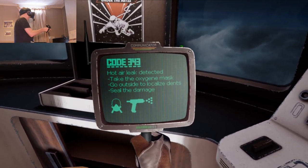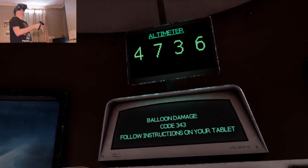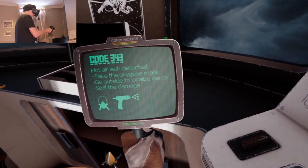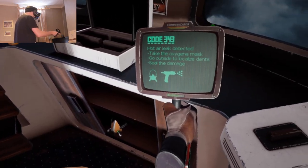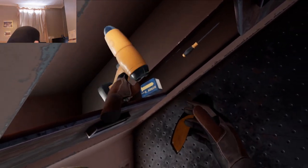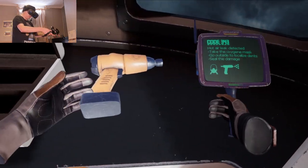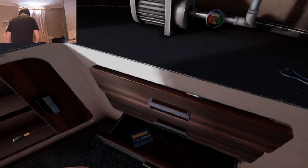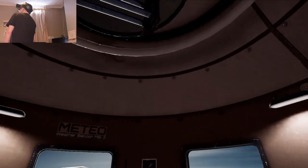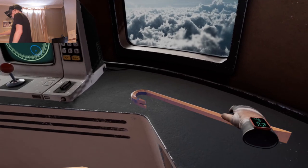Hot air leak detected, proceed checkup. You're falling way too fast, the balloon is leaking — go outside and fix it fast or else you'll crash. Code 343: hot air leak detected — take the oxygen mask, go outside to localize the dents, seal the damage. Looks like I need some sort of gun. I need a seal — some device that seals. We need to go outside. How do I grab the ladder? Can I use a crowbar?